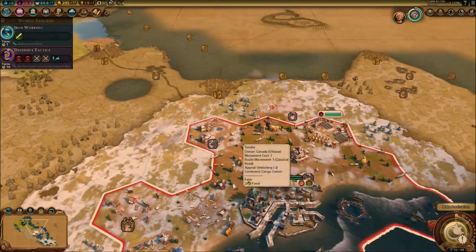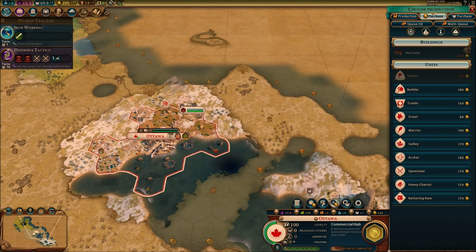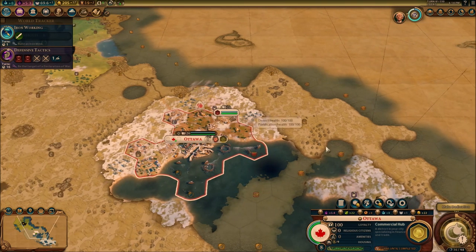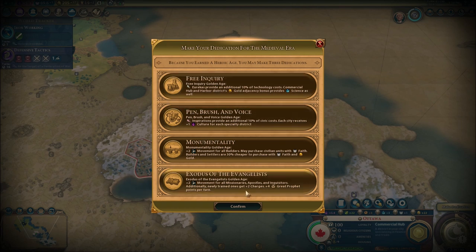Nine turns still for the commercial hub to be done, and one more turn to get the settler done so we can settle over here. That's the first one I'm going to do — settle over here — because the barbarian encampments keep spawning there. We could get commercial lab and Arbor districts, which would give us more gold and more science.